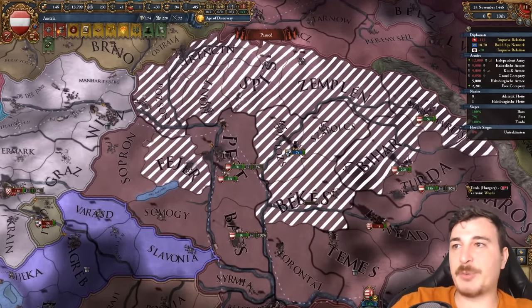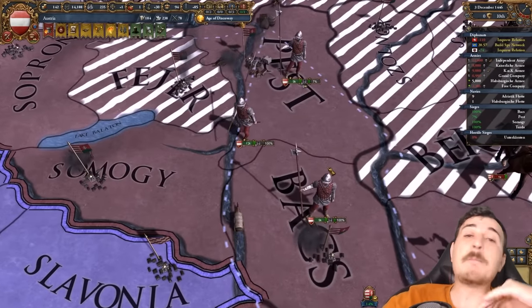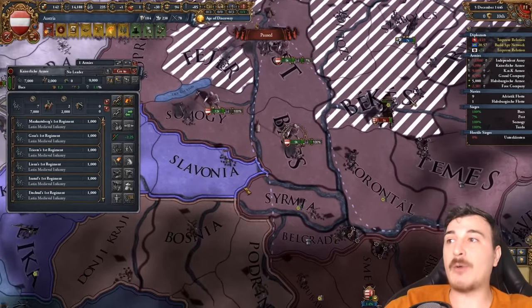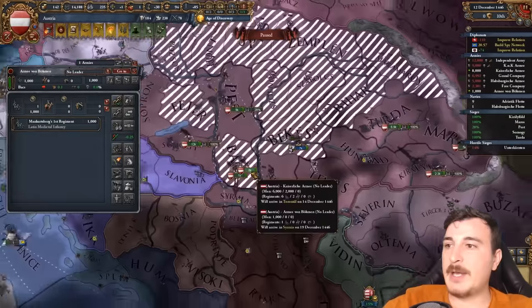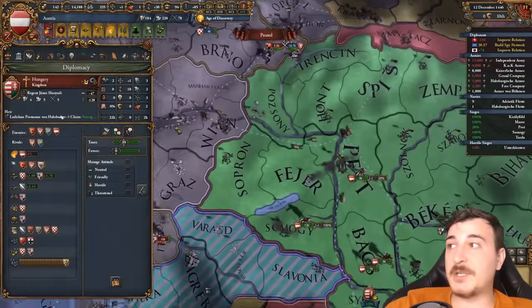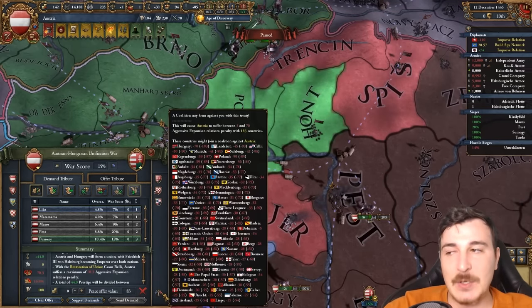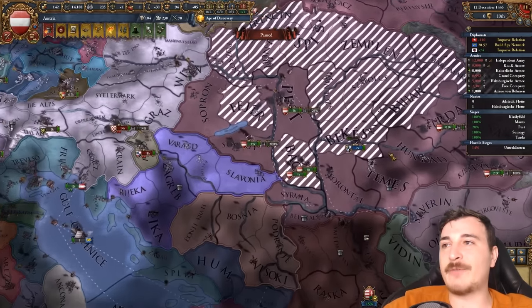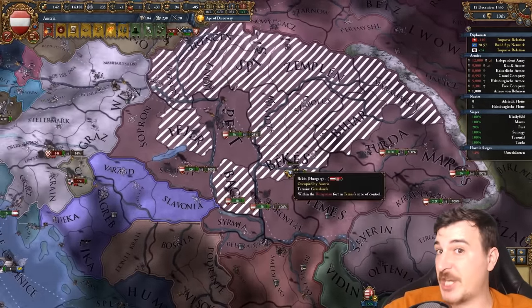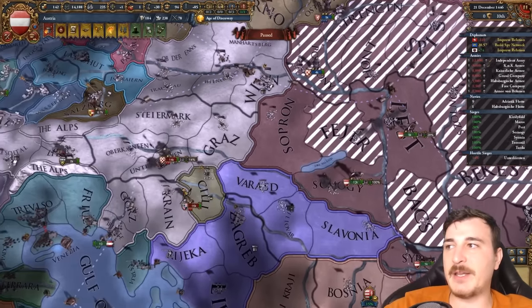We're gonna prevent that alliance from forming because we've got our own union — it's called the German Union. And yes, in case you're wondering, I'm trying to drag the war out a little bit longer. That's why I'm letting them siege down this province — I'm not pushing them because if I do the union with them now, look at the aggressive expansion: we've got basically all of the HRE against us. So we've got to wait a few years. If we just occupy everything and they don't have any provinces they're gonna unconditionally surrender — we don't want that just yet. Since these allies are loyal, let's ask them to defend our provinces.